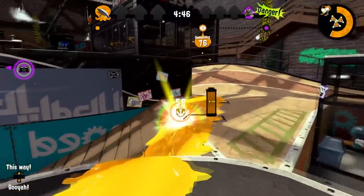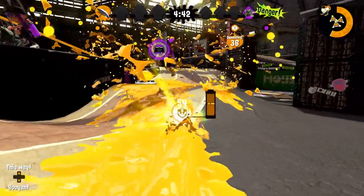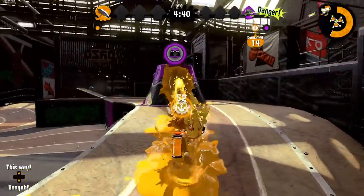The left side on Humpback is pretty much a death trap, unless opponents are really far on the right or wiped. Going right side is a little bit easier and still pretty fast.